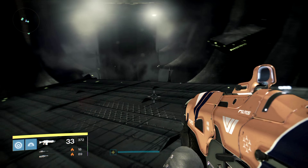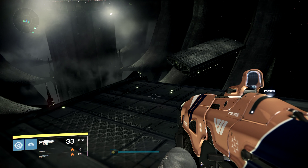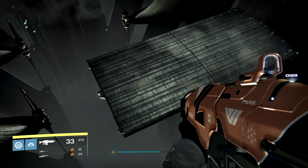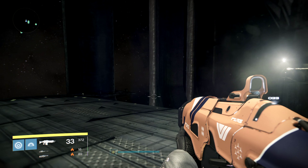Any other class could equip a sword. The first ship is going to be right there in the middle, the second ship will spawn on your left, the third ship will spawn on your right, and the fourth ship will spawn on your left again.